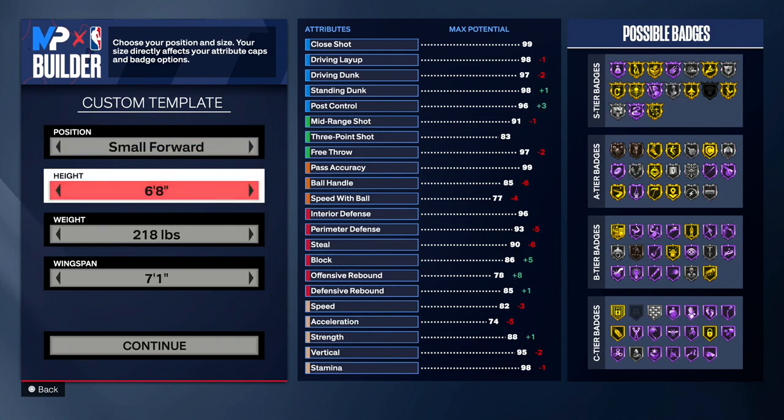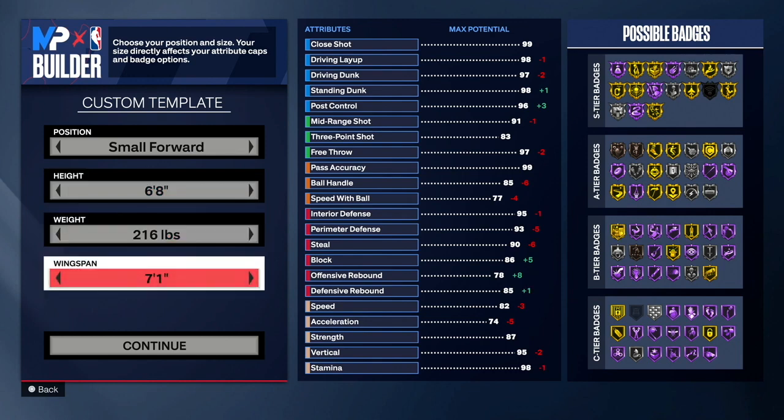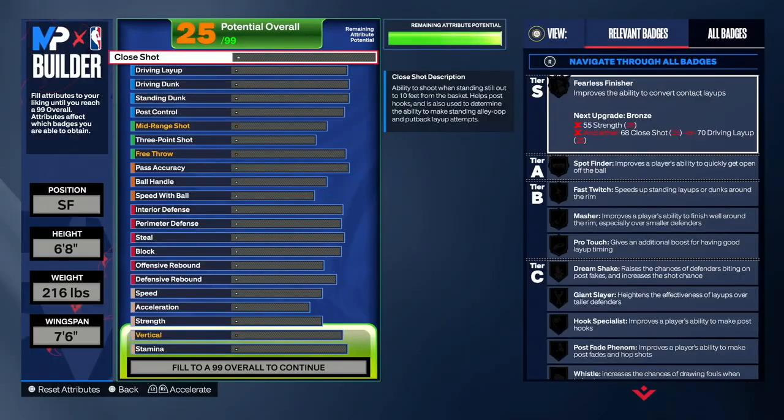Alright, for the third build, go with 6'8 as the height because we want to be tall and have a lot of attributes. For weight, go down to 216 so we can still be strong but also fast. For wingspan, you want to max it out — with maxed wingspan we'll be able to play lanes, catch boards, get some blocks, and play great defense.